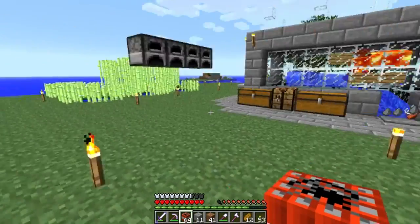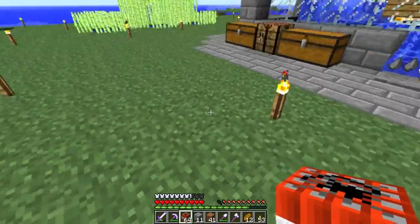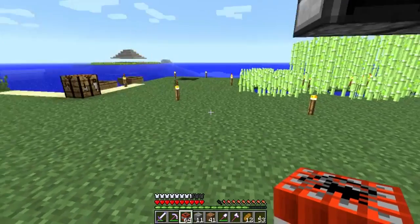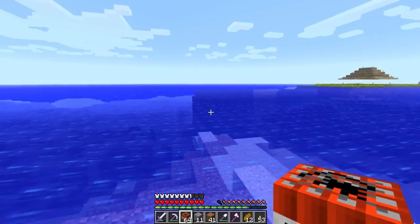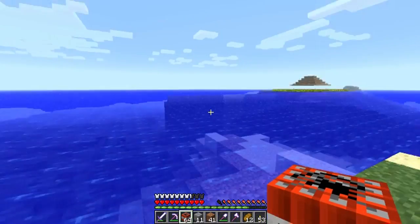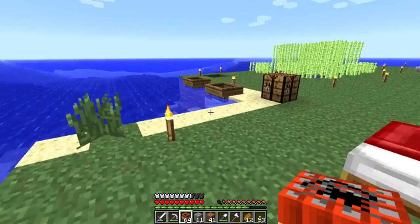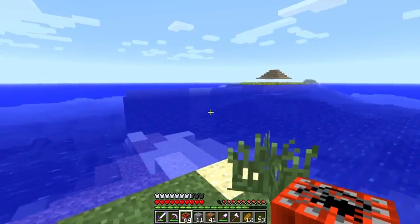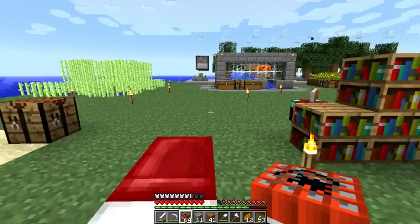I've got a couple of projects planned. I want to completely carve out underneath all these islands so that instead of having to build huge structures outside, we can start building stuff underneath our islands and underneath the water. I also want to start connecting things — building some more islands, more so underwater, and connect a nice transportation line between them. I haven't decided yet whether to do it with boats or minecarts. You tell me what you like better.